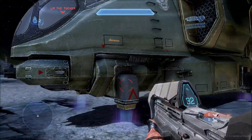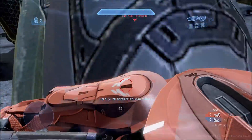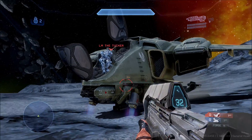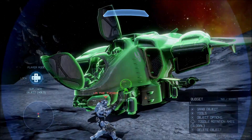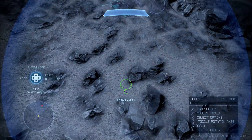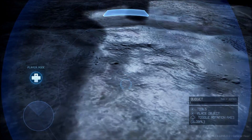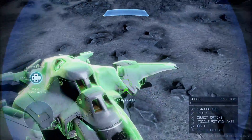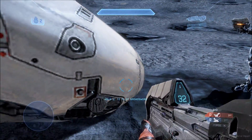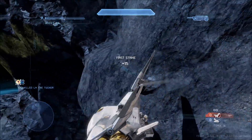I haven't checked to see if you could potentially board the other seats as well, but I'm quite positive you can't because the Pelican was only meant to be used in campaign. As a result, it was never really meant to be boarded by enemies at all. I don't think it was designed with any boarding seats available so that enemies can pull you out of your vehicle. That's most likely why the Pelican can't be boarded. So let's see if that's the same case with the Broadsword.